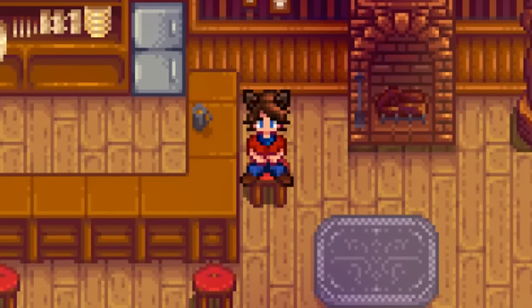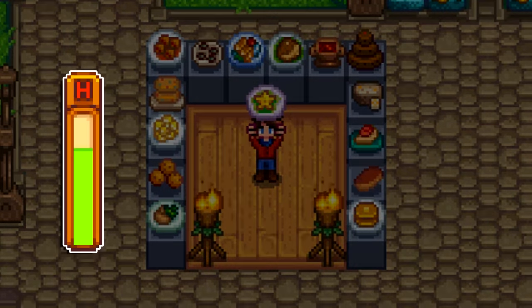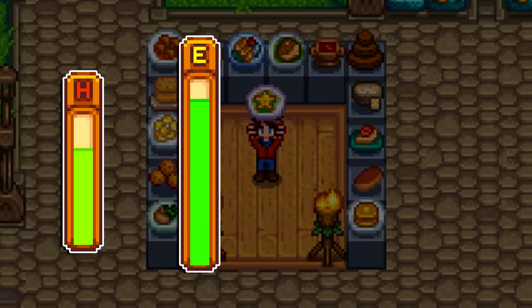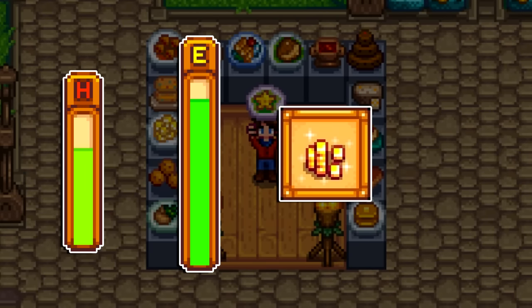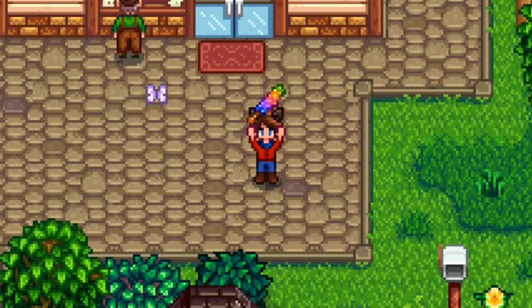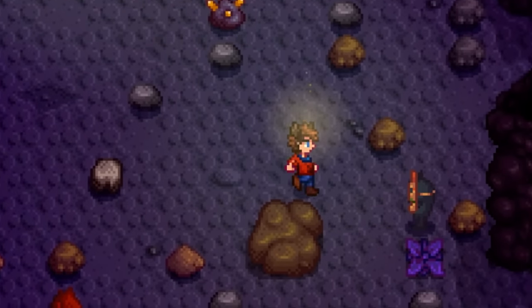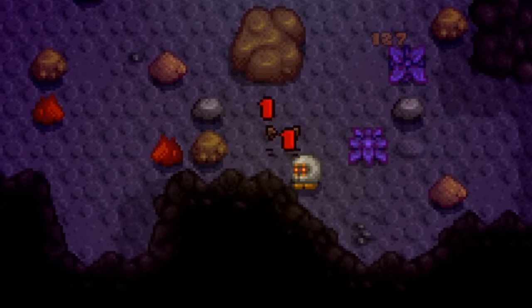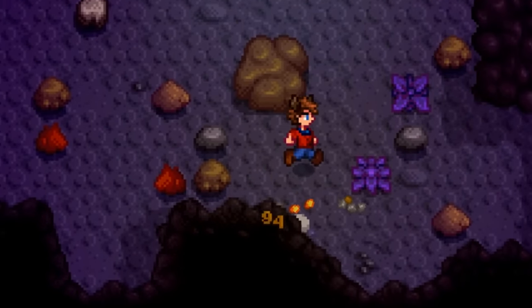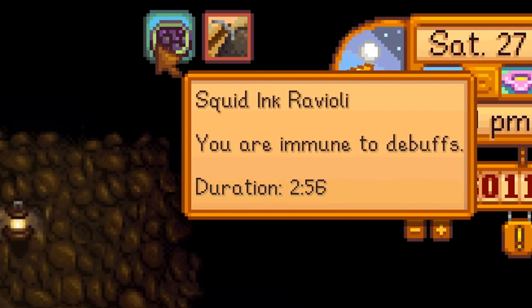What is a cooked dish? A cooked dish has four important qualities: health recovered, energy recovered, sale price, and most importantly, what buffs it provides. Within these buffs, there are three different kinds. Skill buffs, which give a temporary level boost to your skills. Combat buffs, which increase one of your various combat stats, such as attack or defense. And unique buffs, which provide unconventional effects that are usually unique to just one cooked dish.